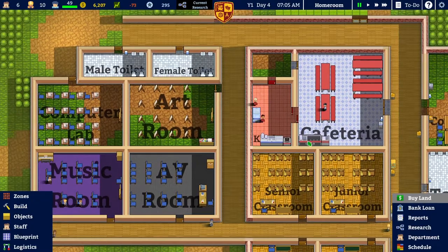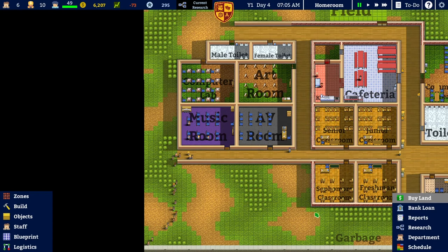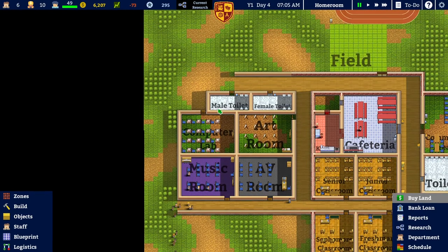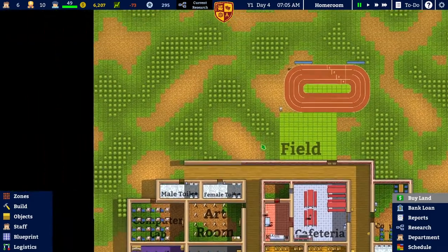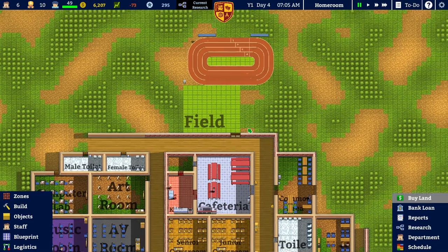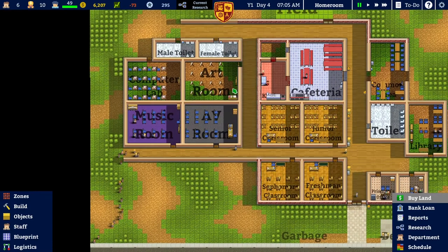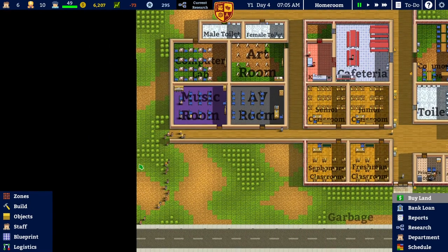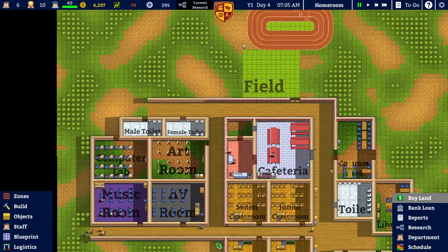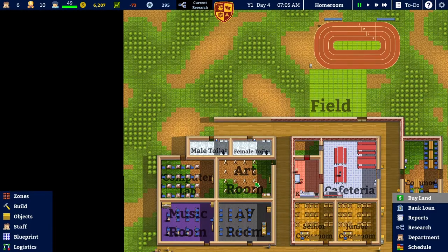I'm thinking where to put the science lab — I might put it down here, keeping it all in this sort of block. You may notice I've increased the size of the small toilets. I'll put the extra sporty stuff on this side, and use this area for indoor facilities like the science room. I thought I had built a staff or faculty lounge, but I haven't. Right, let's get on with this.